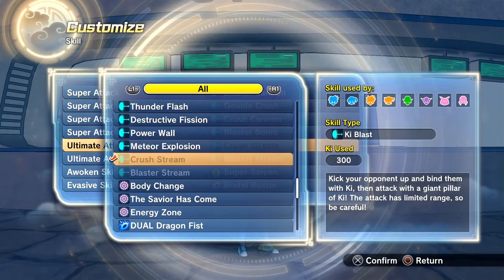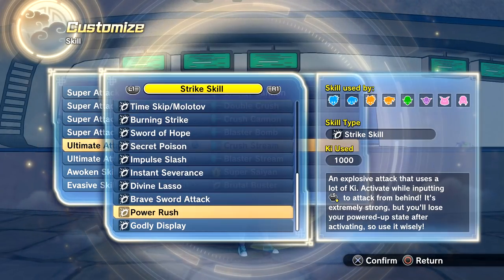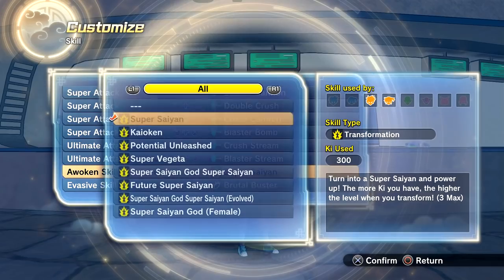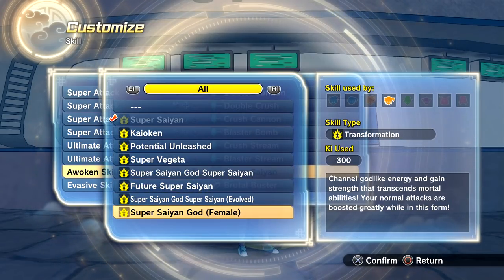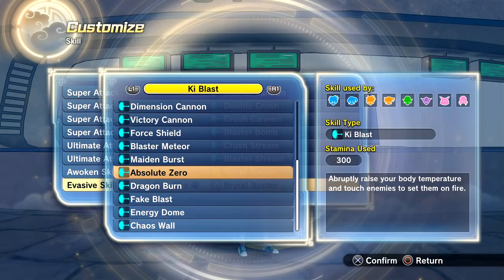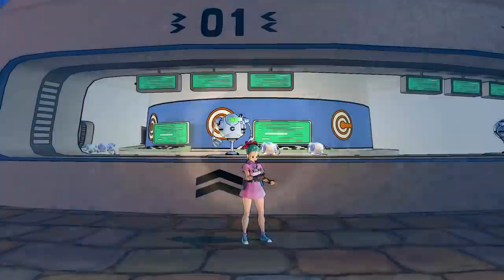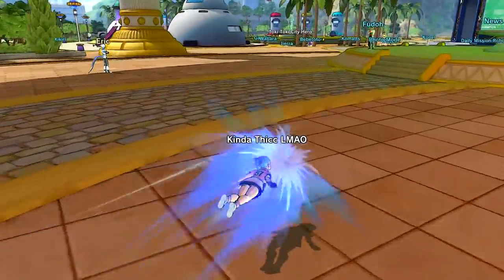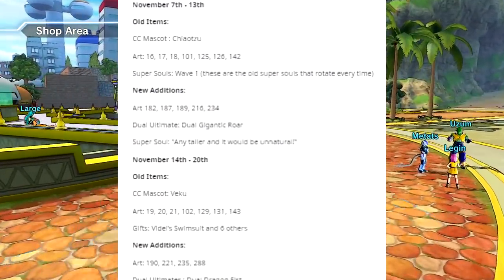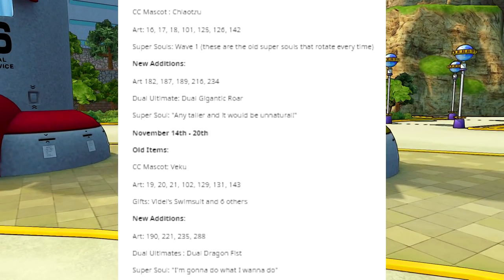When you get to ultimate attacks, we have four new ultimates: Power Wall, Meteor Explosion, Crush Stream, and Blaster Stream. With strike skills, there are no new strike skills — only four new ultimates were added. There are no new evasives at all from what I saw, even with everything unlocked. Now, if you want to know how to unlock some of the new TP Medal Shop stuff — those are the dual ultimates.